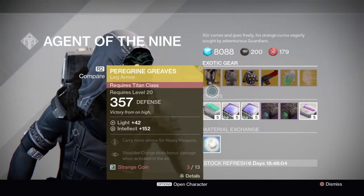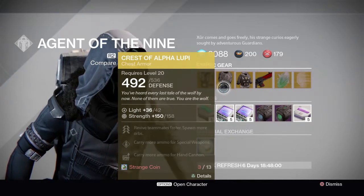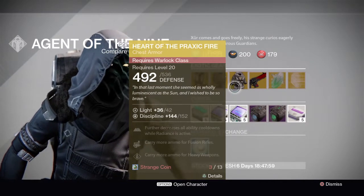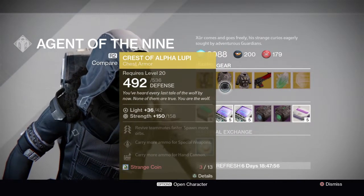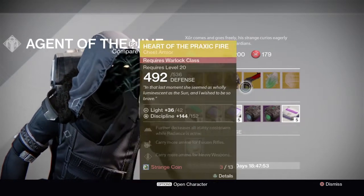He's selling the Peregrine Greaves for Titan, Crest of Alpha Lupi for Hunter, and Hive Praxic Fire for Warlock. I'm a hunter and I don't really like the Crest of Alpha Lupi — I deleted mine, but it's all good.